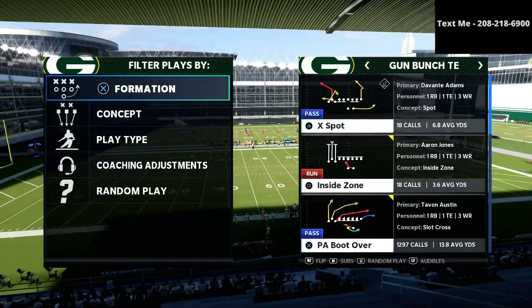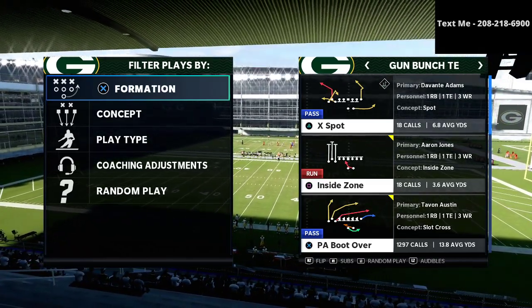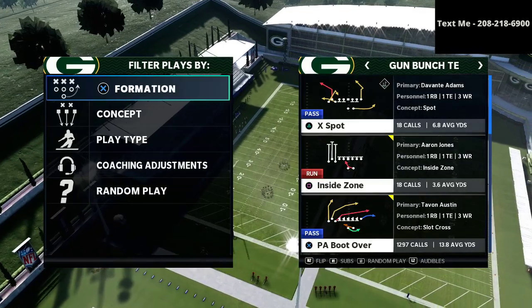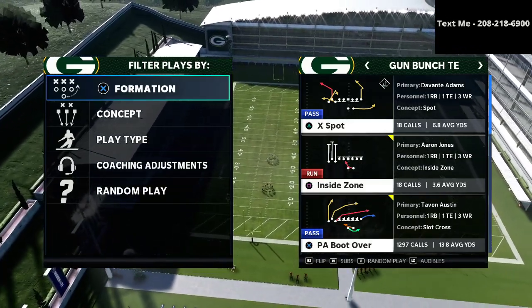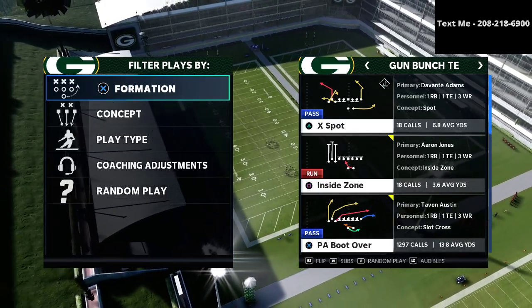In this video I'm going to be sharing one of my favorite passing concepts from the gun bunch tied in in Madden 21. This concept is going to allow you to be very effective against things like match coverage and man coverage — it's really one of the best passing concepts in the entire game.